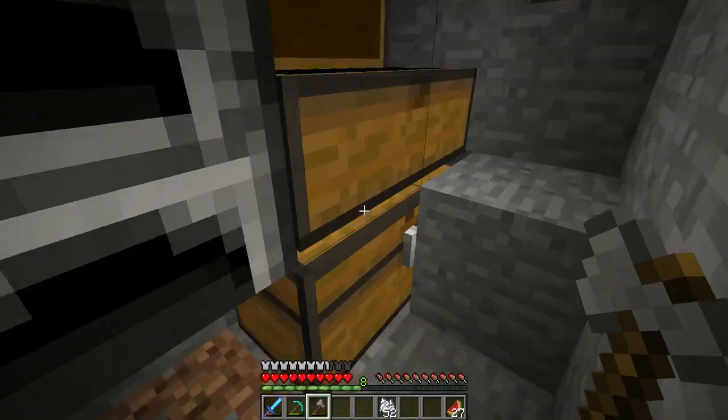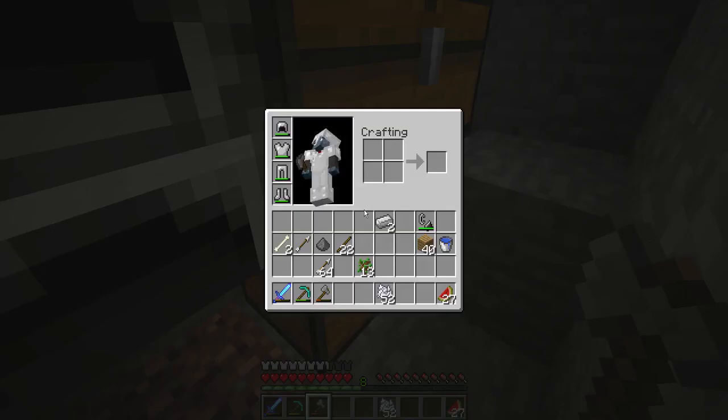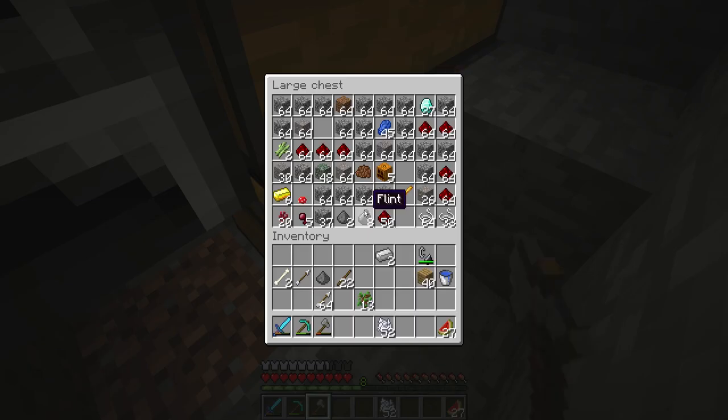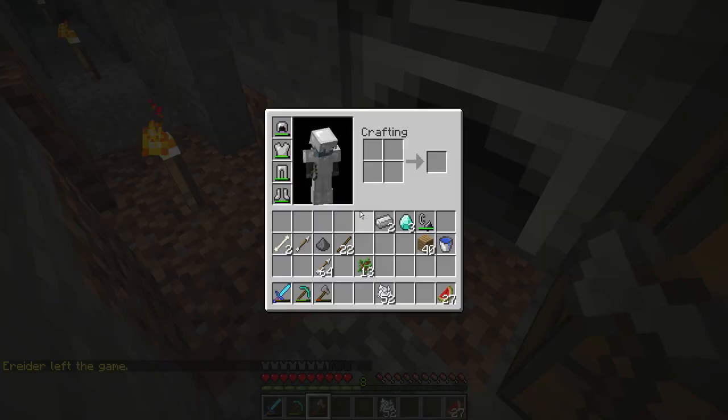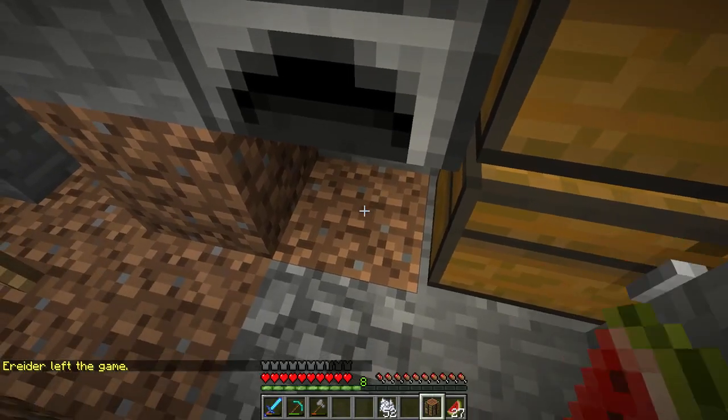Now we're going to head back through the portal. I'm actually going to make like two diamond picks, and we're just going to dig through some nether rack. I'll explain the whole concept of the server and everything while we're over there.